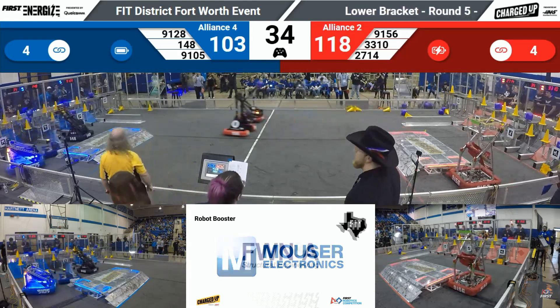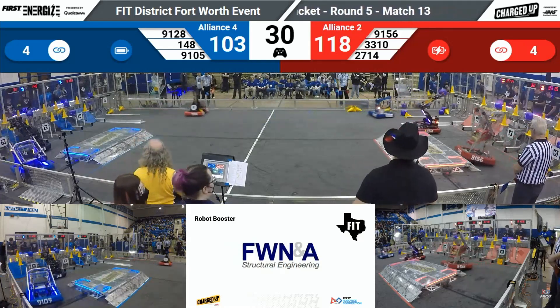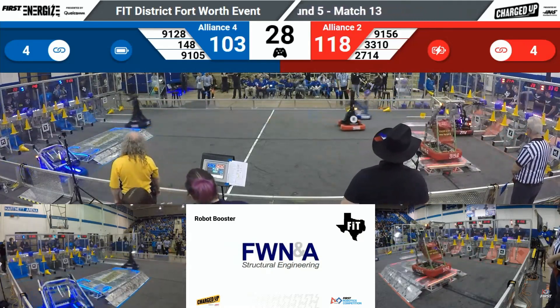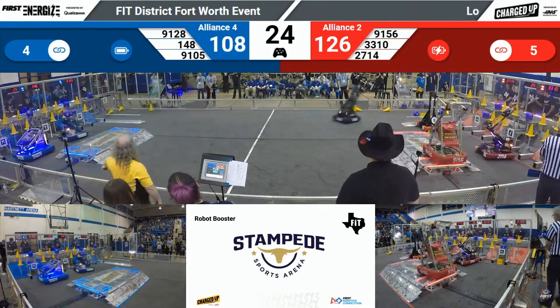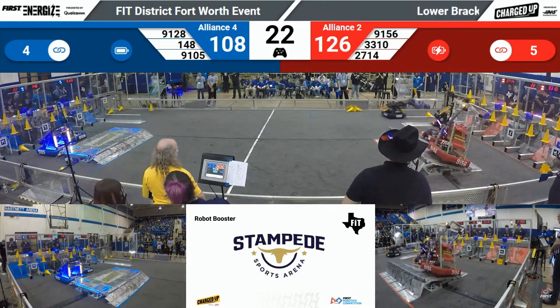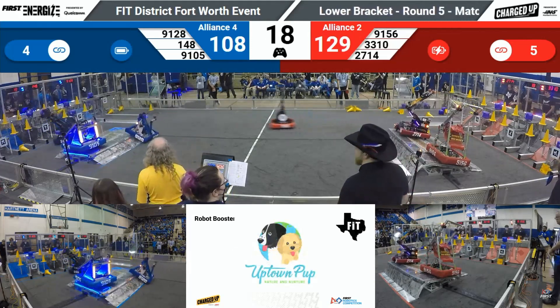91-28 doing the same — a cone in — but that one's going to fall down. 148 has a cone in tow, looking to shore that up. That's 27-14, places another cube for the Red Alliance. 33-10 looking to complete another link here on the Red Alliance in that mid-node, cones up and good with 18 seconds left.